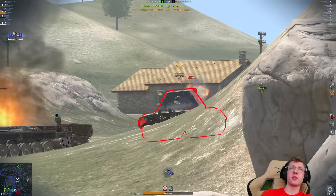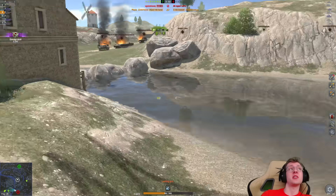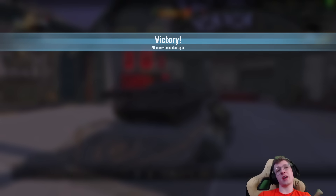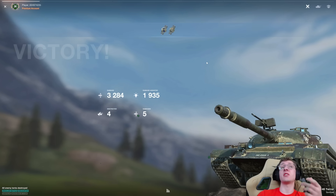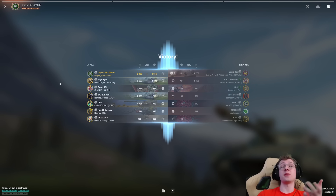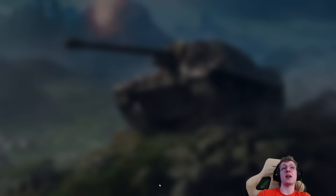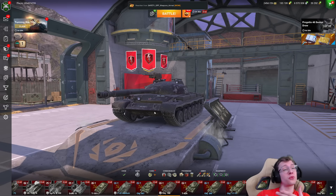Tracking your opponents is probably one of the most important things you can do in the game, because it stops them from being able to aim in on you. That tracking shot spun the 183 just enough to make him miss. So even though their team had some camping vehicles that we had a hard time dealing with frontally, we were able to use our brains, flank to the side, deal 3,000 damage, and assist 2,000 — over 5,000 combined. That was a really solid game, and we got a lot of XP close to the previous game.